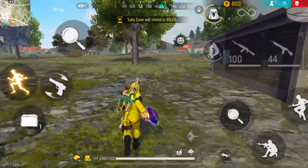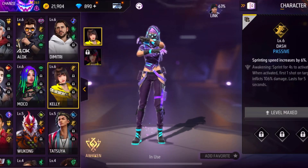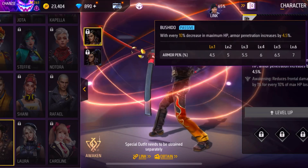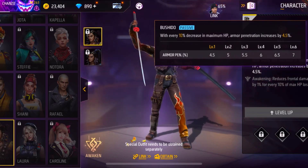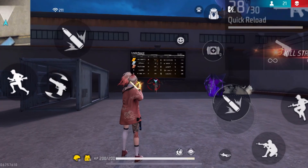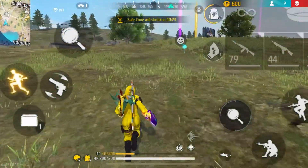Movement speed is also very important for rushers, so the second passive character is the Kelly character. For the third passive character you can either use the Hayato character or the Moko character. The Hayato character will increase armor penetration by 7% with every 10% decrease in maximum HP. The Moko character will display a tag on the enemy for a few seconds when you attack them, which can help find the enemy's location if they hide after getting attacked. The tag will also be shared with your teammates.